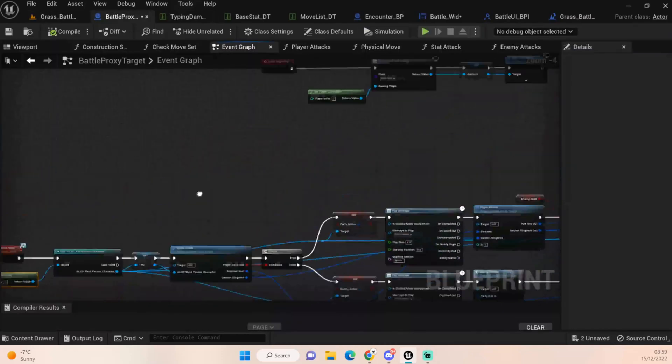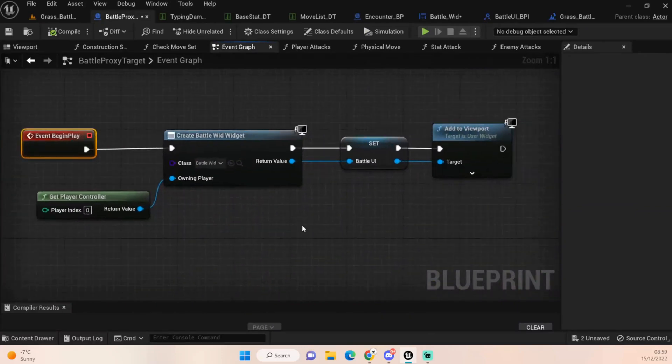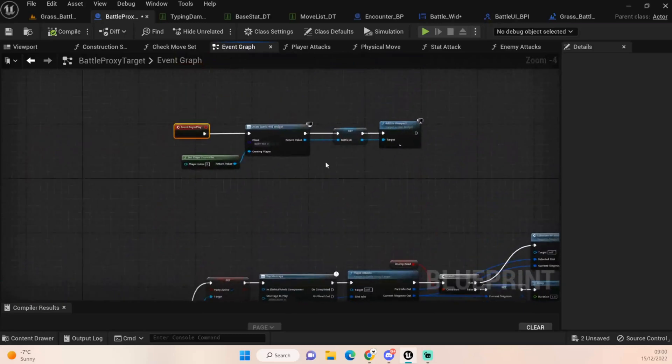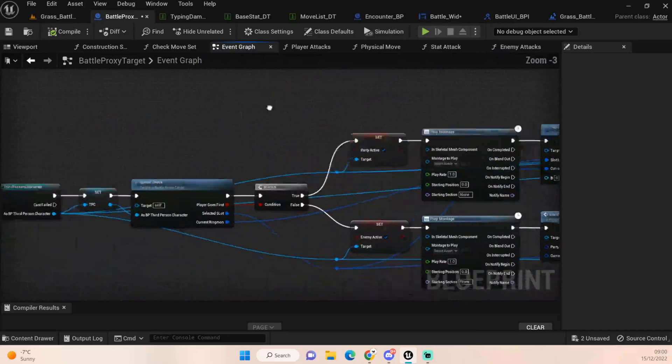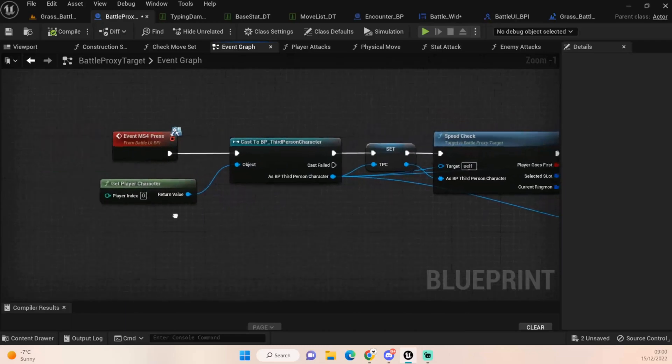With that setup, in our Battle Proxy on Event Begin Play we call and create the new widget. I'm setting it as a variable by dragging off and promoting to variable. The reason for that is I want to be able to call this to update our UI down the line. Then we add it to our viewport, because otherwise it'll only update when we enter a new encounter, which is no good - we want to know the enemy's health, our player's health, all that good stuff. Having it stored as a variable lets us call it later on.